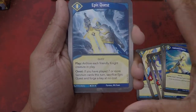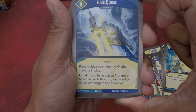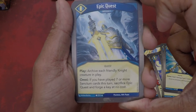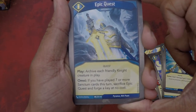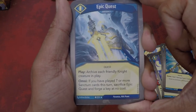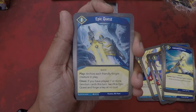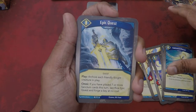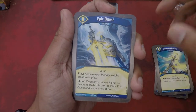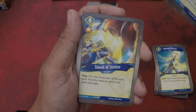Never seen this card before — Epic Quest! Archive each friendly knight creature in play. Omni: if you have seven or more Sanctum cards this turn, sacrifice Epic Quest and forge a key at no cost. Holy crap, I didn't even know there was a key cheat in Sanctum. And you have Logos in here for the card play — oh, this might be amazing. Let's put Epic Quest over there.